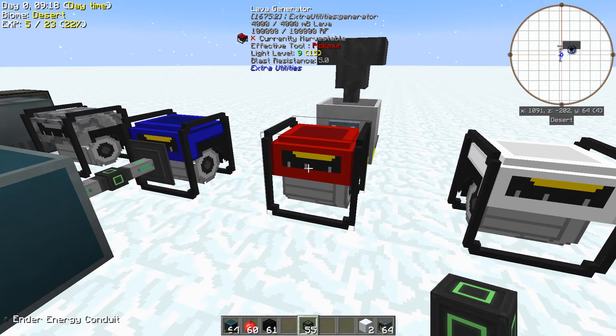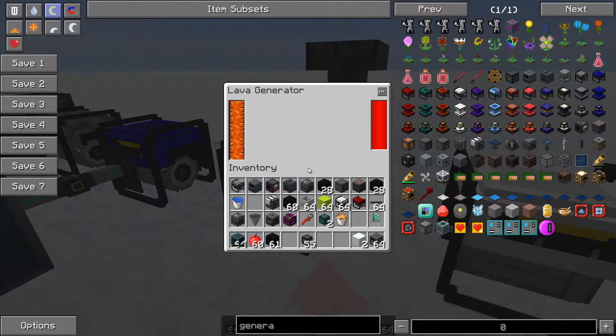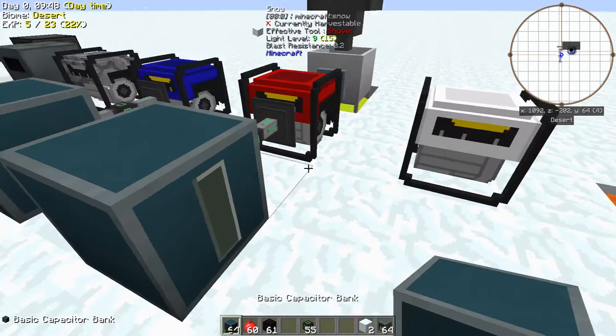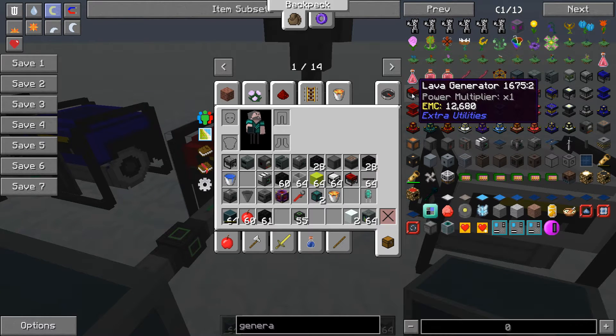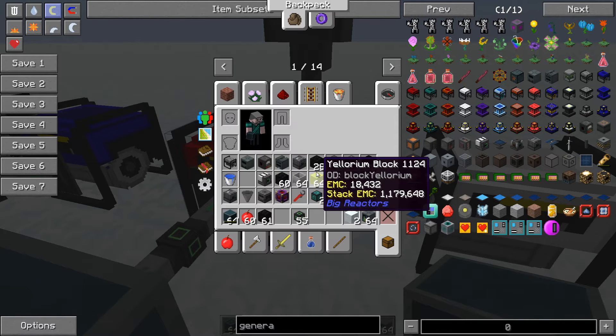Last time I did this I spoke very poorly of the lava generator — I'm not going to make that mistake this time. It is a worthy contender. Lava is so easy to come by in this pack, I'll show you why in a sec. The lava generator puts out 40 RF per tick. The problem with it is it takes gold, which is the metal you're going to be most short of in the game. You can get gold via a 100% drop rate if you sieve crushed netherrack, and I'll show another way to get gold in future episodes as well.